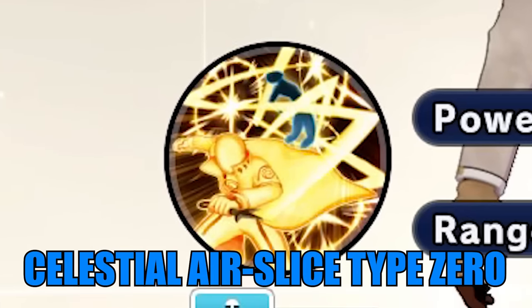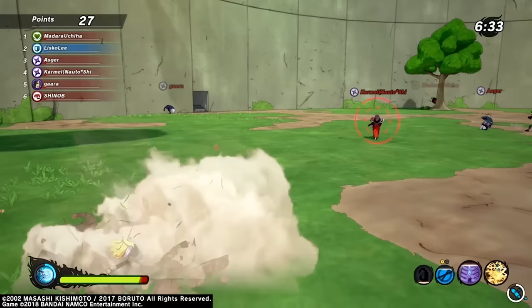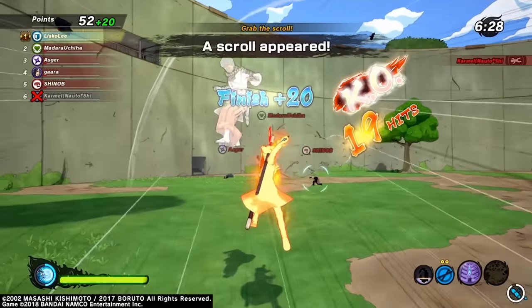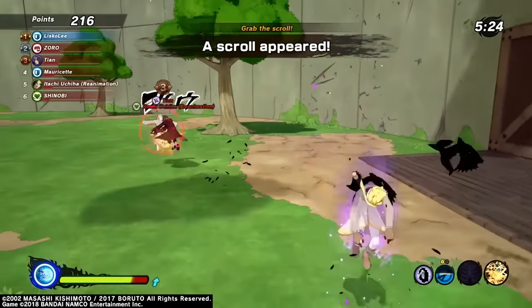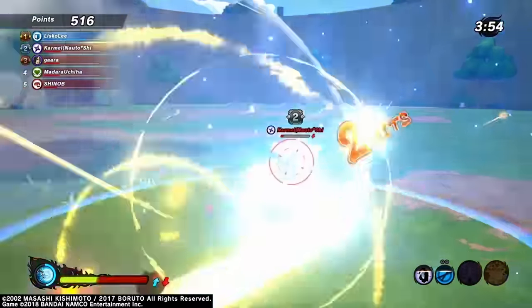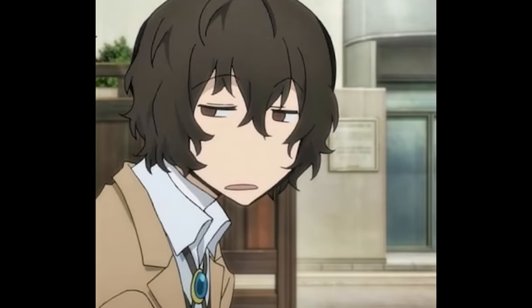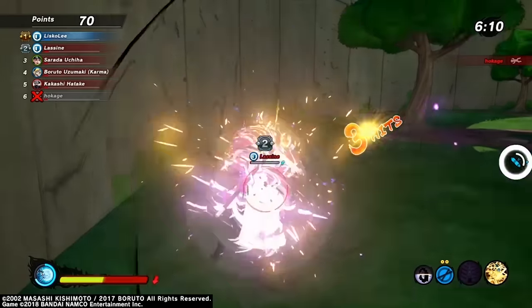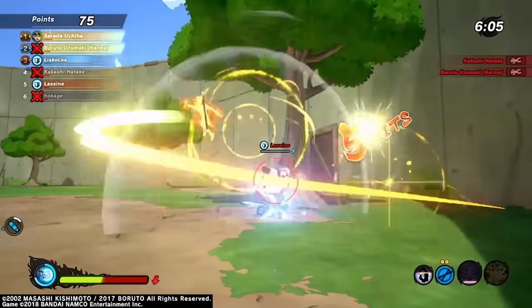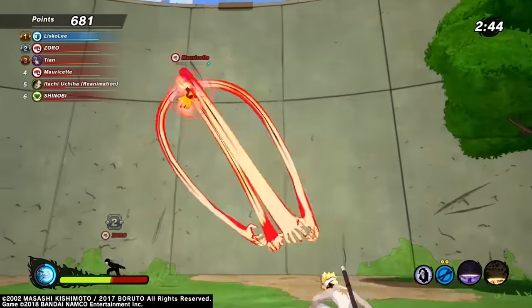For the second jutsu we're going to be using the Celestial Air Slice Type 0. If you want to steal kills and trigger your opponents, make sure you use this jutsu. The amount of times I've had my kills stolen by this jutsu is insane — someone makes a player weak, then a random player uses this jutsu and steals the kill. If you ever see an opponent that's weak just spam this jutsu and you're guaranteed to get the kill.